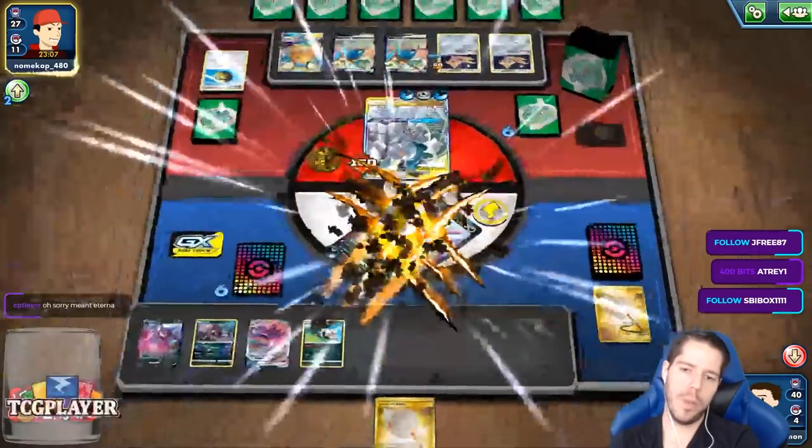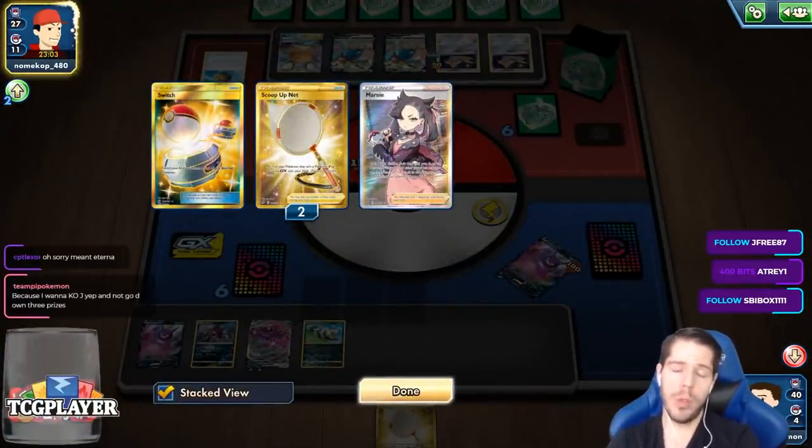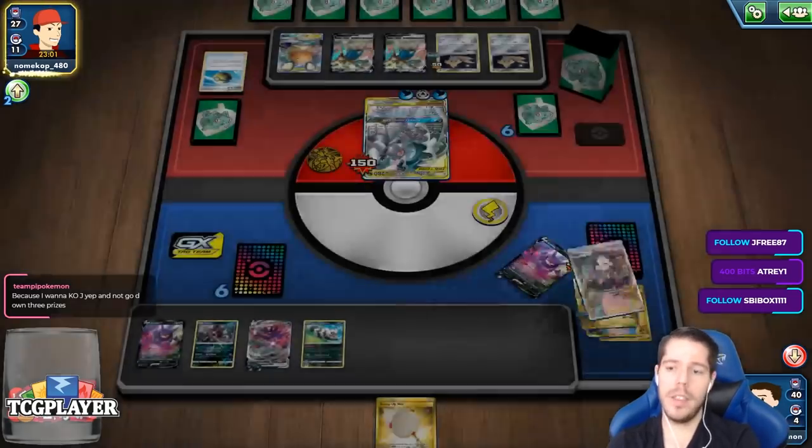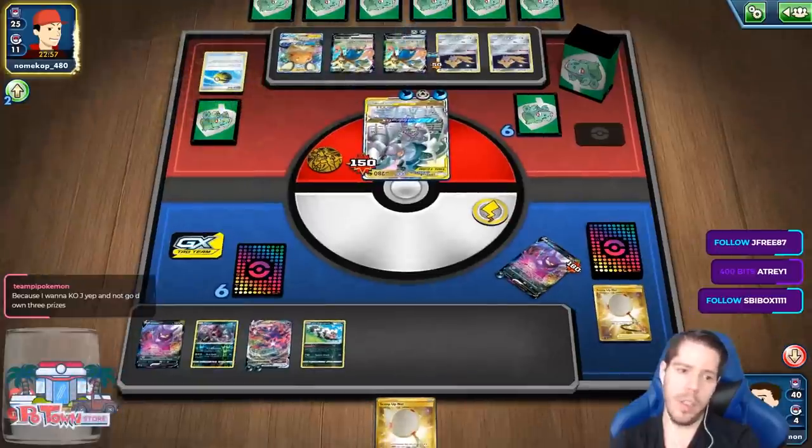ADP versus a terrible start — it's just like, F. 4 Crobat, 4 Quick Balls, 3 Poké Comm, and 7 draw supporters. This is just me being unlucky. It's not the deck.